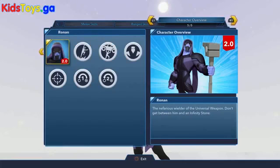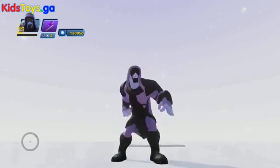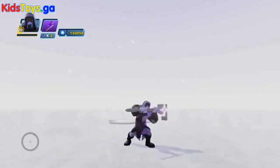So let's take a peek at Ronin in action in the toy box — very cool character, beautiful design, an awesome figure. His block is pretty cool, where he pulls out the universal weapon and holds it in front of his face, kind of using that as a defensive shield.